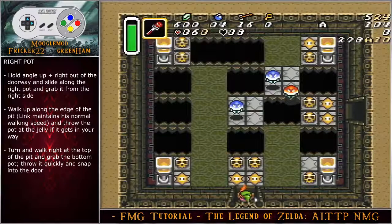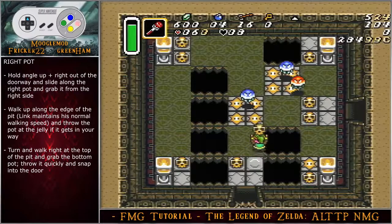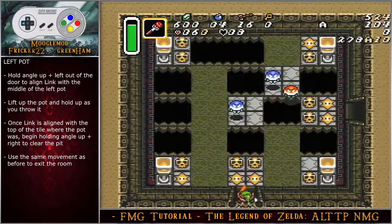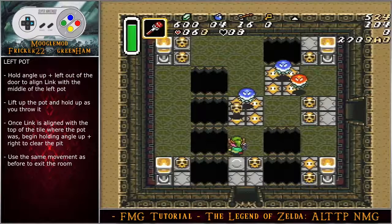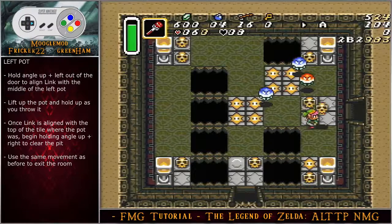There are a few pathway strategies in this room. For the optimal right pot strategy, hold angle up-right out of the doorway, slide along the right pot and grab it from the right side, walk up along the edge of the pit at normal walking speed, and throw the pot at the jelly if it gets in your way. Turn and walk right at the top of the pit, grab the bottom pot, throw it quickly, and snap into the door cleanly. For the safer left pot strategy, hold angle up-left out of the door to align Link with the middle of the left pot, lift it up, throw it while holding up, and once Link is aligned with the top of the tile where the pot was, hold angle up-right to clear the pit without risk. Once past the top pit, hold right, lift the second pot, and snap into the doorway cleanly.